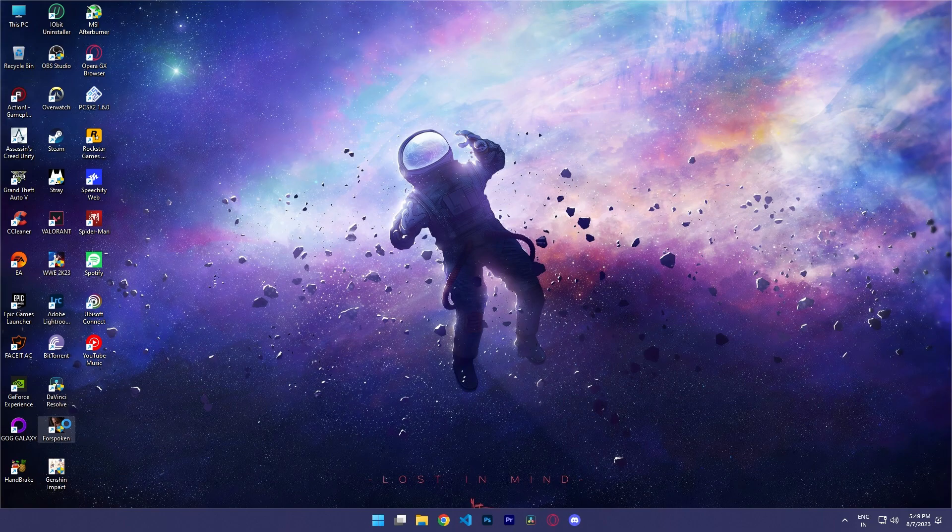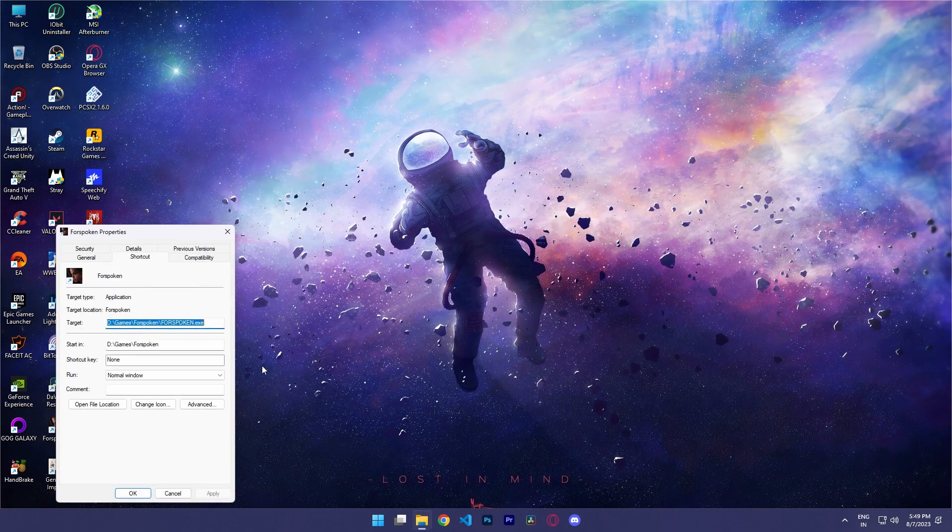Now right-click the game and click Properties. Then run the program in maximized window.